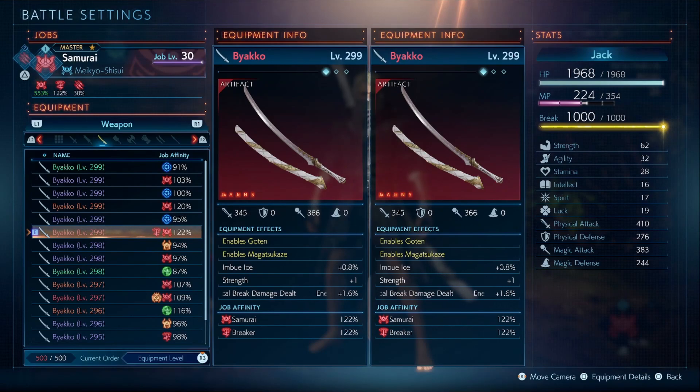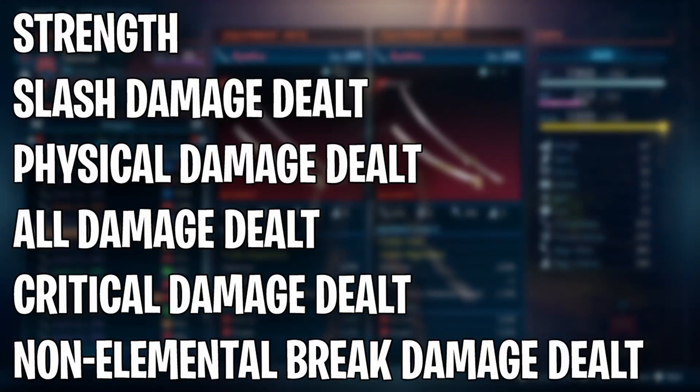Now that we've gone over Samurai's abilities, let's go over the gearing process. All your abilities scale off strength, so you want as much strength as possible. Katanas do slashing damage, so increasing that is also beneficial. Here's a bunch of other traits you want to look out for.